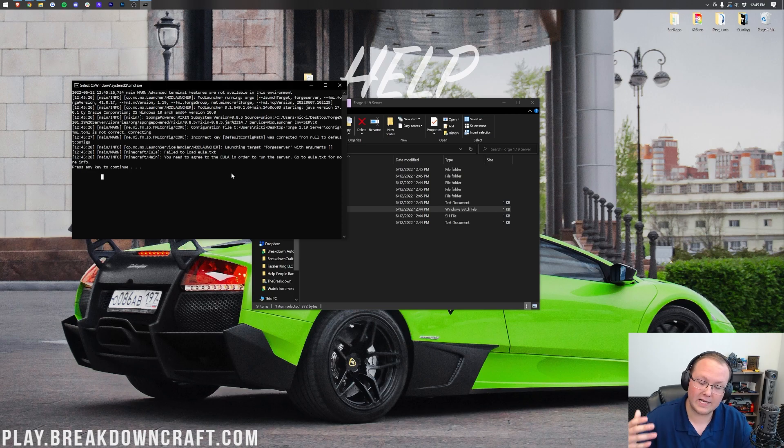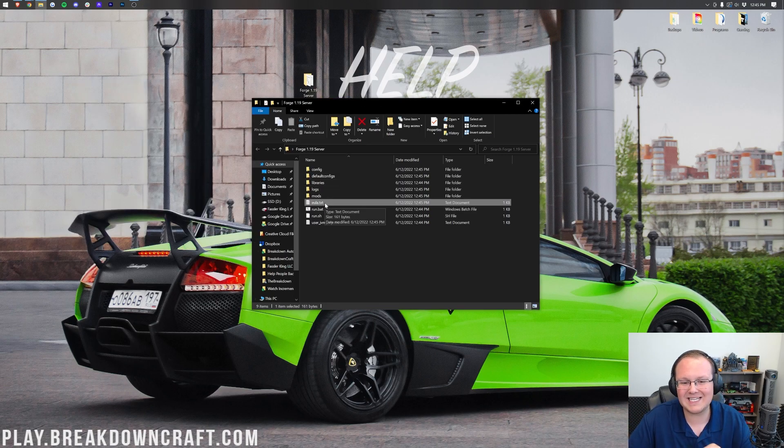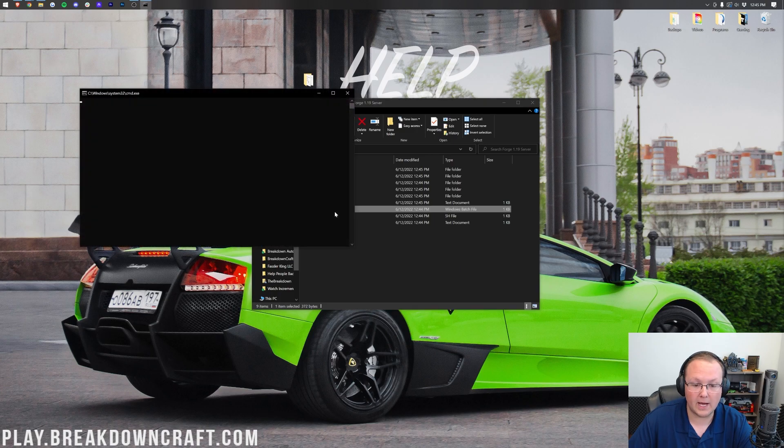Press any key and it will close out. Now we have a new EULA.txt file. Open that up, and in the EULA.txt file, make sure you agree to the Minecraft EULA. Change EULA equals false to EULA equals true — T-R-U-E, exactly like that. Then click File, Save to save the EULA.